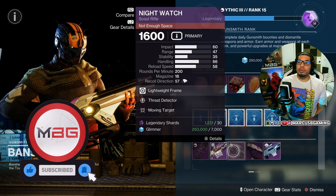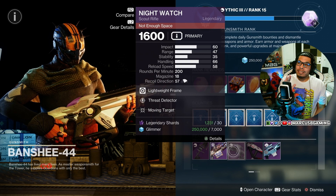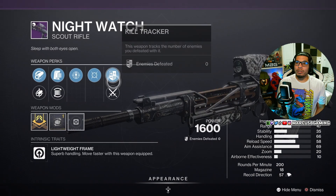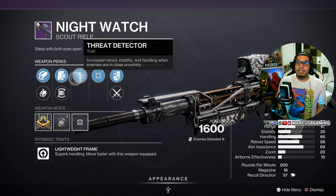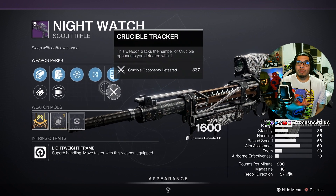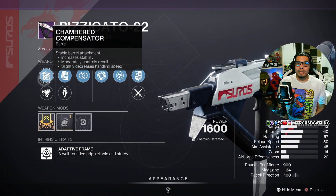There's a Night Watch scout rifle with Threat Detector and Moving Target. Night Watch is a great scout no matter where you take it. This is a good roll — Moving Target is the best perk you're going to find here, increasing movement speed and especially targeting. This is more useful on a close-range weapon, but everything else is pretty good. The masterwork is handling.